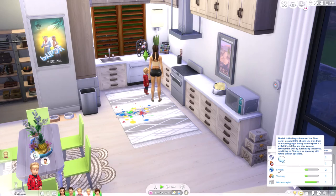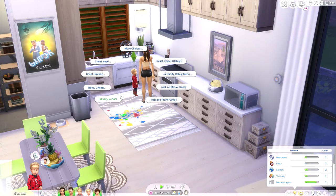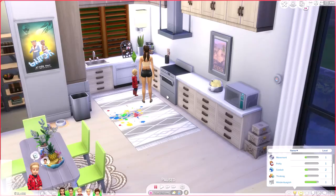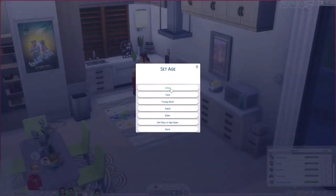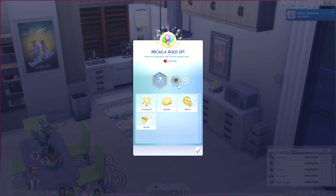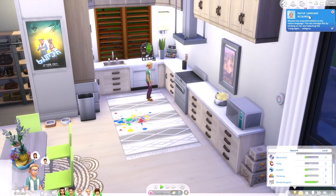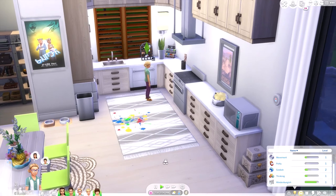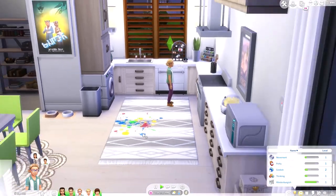This will mean that when she ages up, she'll be able to speak both languages and be a bilingual child. We've got Simlish and Windenbergish skills showing. If we age this Sim up to a child quickly — let's give her a random aspiration, creativity I guess — now she's a child, she's acquired a native language. Because she learned more Simlish as a toddler, she acquired that as her native language. She'll be bilingual growing up and can learn more languages.